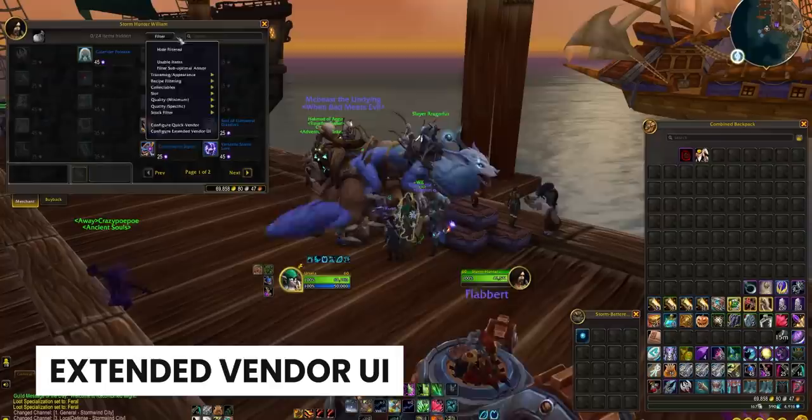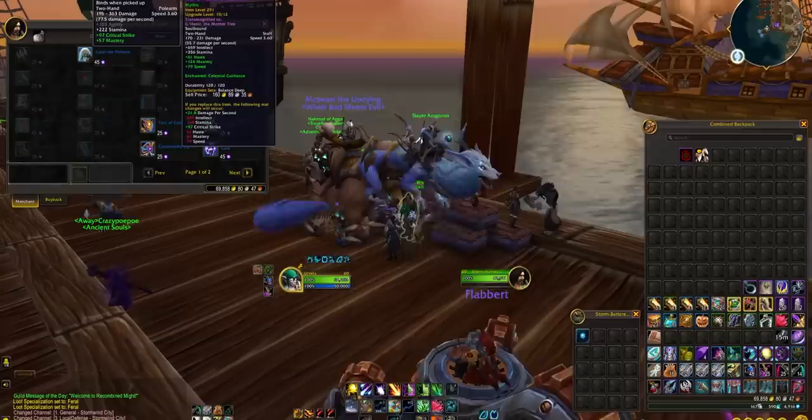Extended Vendor UI is something I just stumbled across when I was basically sorting by new on Curse, and there's a fixed version for Dragonflight. It just extends the vendor UI to have more options. It can be a bit frustrating when you're flicking through a whole load of tabs, so this is just a nice addition, and it still looks like stock Blizzard.